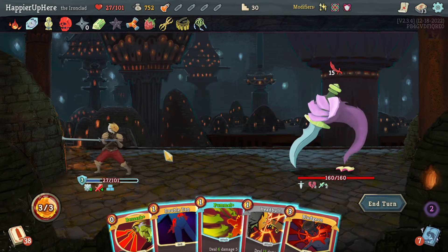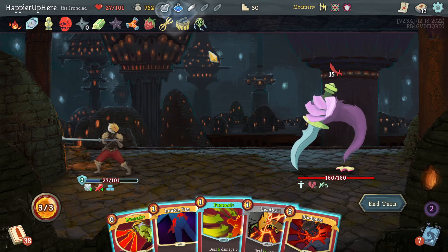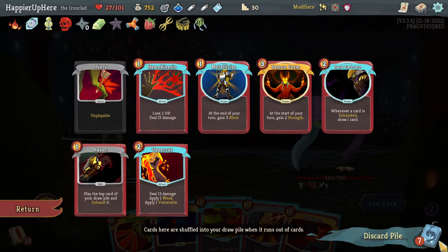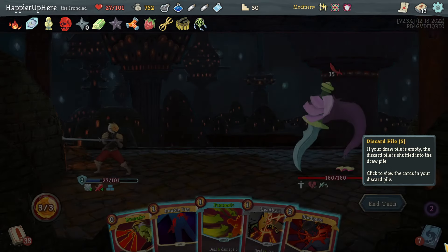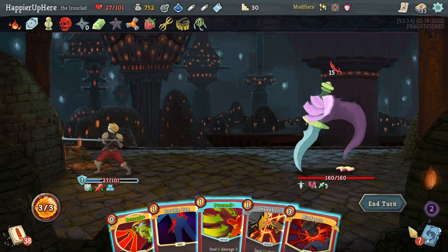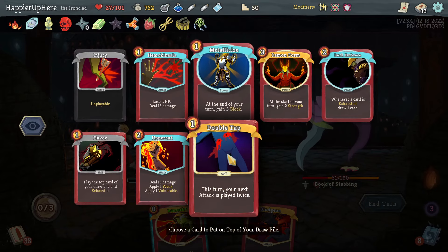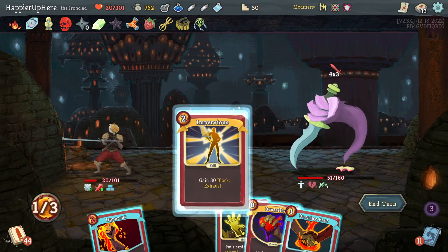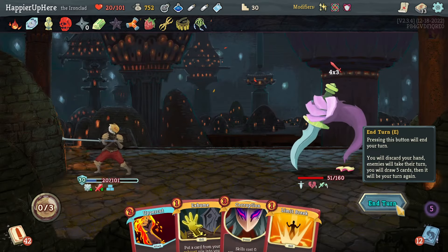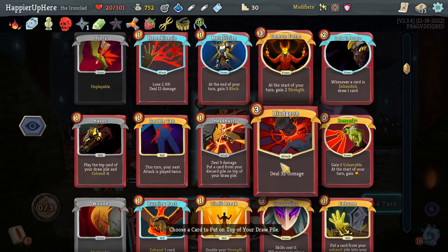Having Barricade active — there's Impervious coming up, but not next turn. I have 15 incoming and not enough to defend. Nothing useful to Headbutt. Let me check what Entropic Brew gives me — Power Potion. I'll save potions for the boss fight and accept the damage. Double tap Pummel, then Headbutt Uppercut. Another 12 damage. Let me do Impervious, then Burning Pact and Brutality — I don't think I'll need it. I need to get Corruption early. Another Impervious, Headbutt, then Bludgeon should be enough to kill.